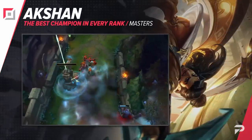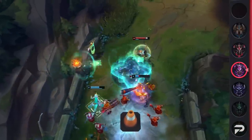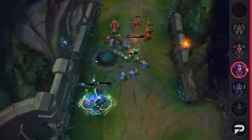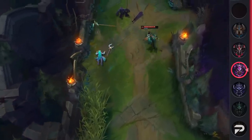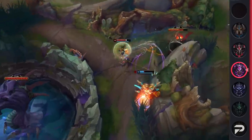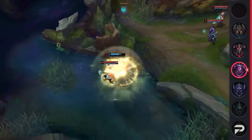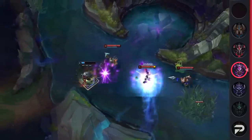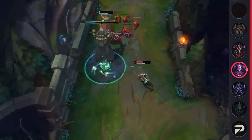Swinging into our Masters rank pick, we've got Akshan Top. Ever since his release, Akshan has been a powerful pick thanks to his high mobility, great wave clear, and amazing single-target DPS. He offers all of this as well as one of the best trading combos in the game. After his many nerfs his popularity mid fell quite a bit, but it opened up new doors for Akshan Top. As a high-mobility and poke-heavy top laner, Akshan can dominate many melee matchups — champions like Darius, Aatrox, or Camille all hate dealing with him since he can easily trade three autos and then just run away. With a small lead he can snowball and roam to get his allies ahead.